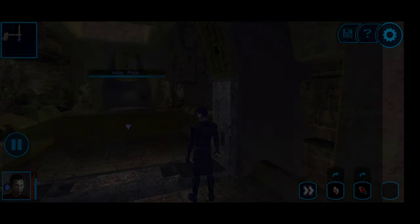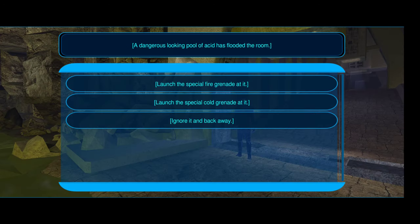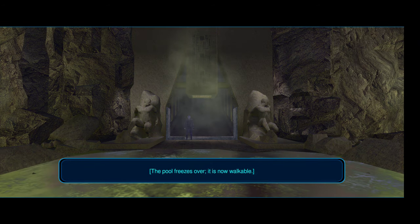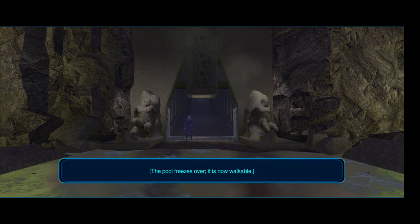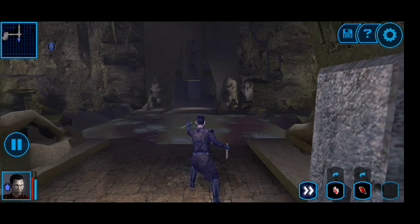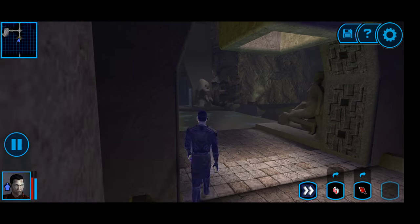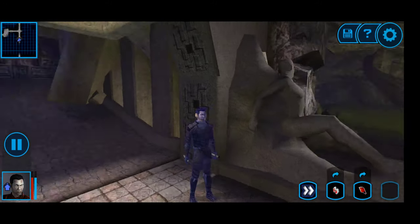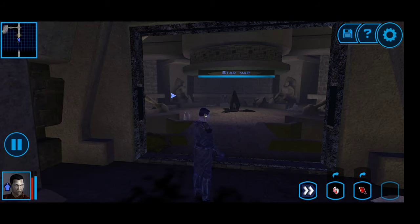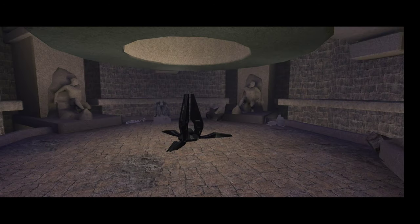We'll do a quick save just in case whatever we choose doesn't work. We'll launch that cold grenade at the acid pool - so now we can go across. We'll force run to get across quickly. So now we actually get to the star map.